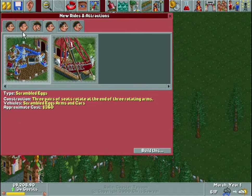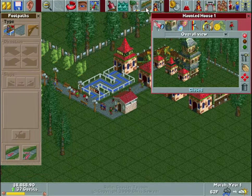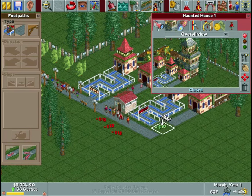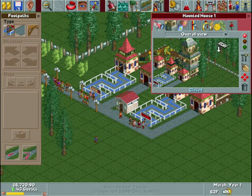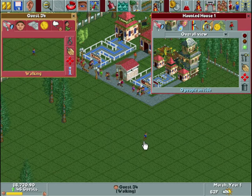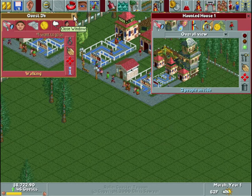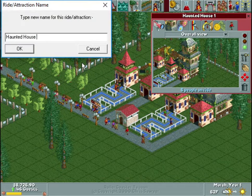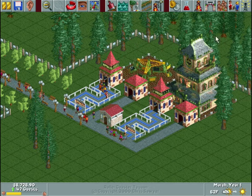No one seems to want to go on that ride, so let's build something else — let's build a haunted house. If I remember right, these things were kind of popular. The size of your queue line dictates how many people can stand in line, and if you have too long of a line, people will spend way too much time waiting and get unhappy. Your guests actually give you feedback on pretty much everything — they'll tell you if something's too intense or if they think something costs too much.